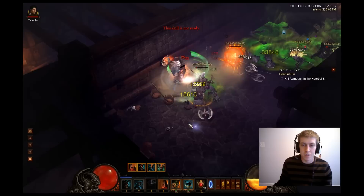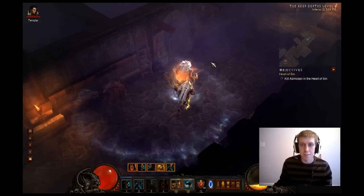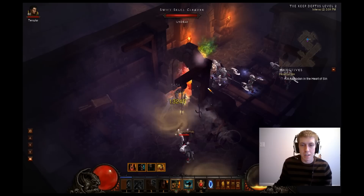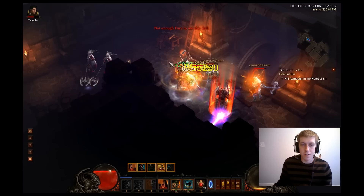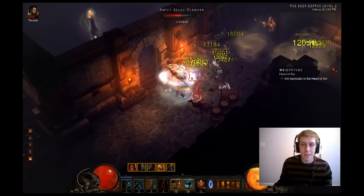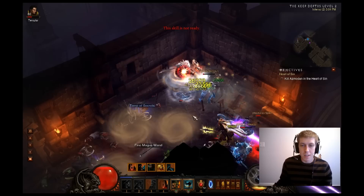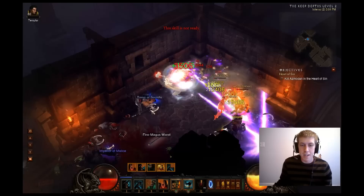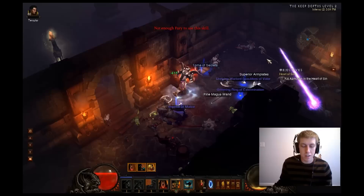Crits are going to have a chance to proc extra fury. I'll go until my Wrath of the Berserker runs out. You're going to want to spam your Run Like the Wind and Battle Rage — that's how you drain your fury. You don't want your fury to spike all the way up, but while you're whirlwinding you should be fine. Got a Slayer drop — very, very nice. Got a Demonic Essence as well, and we are good to go.